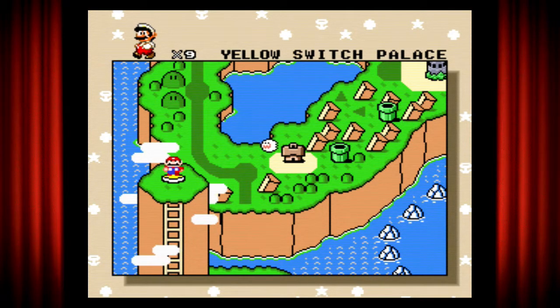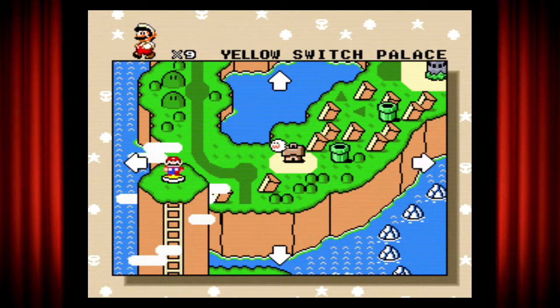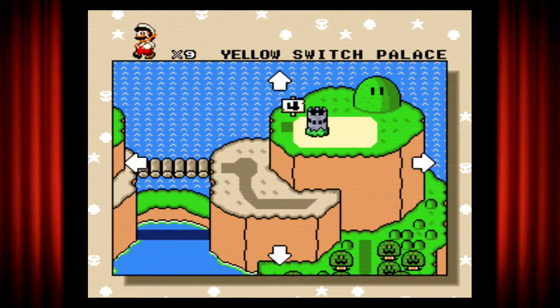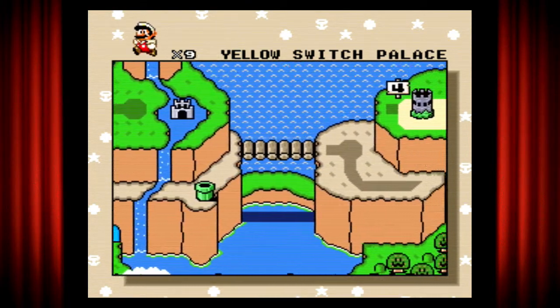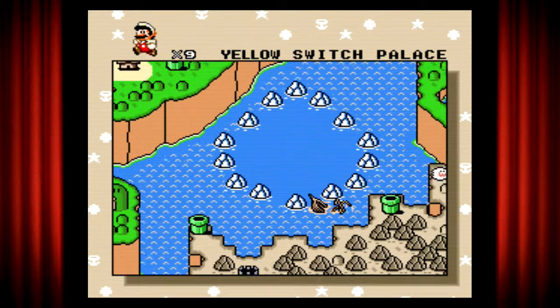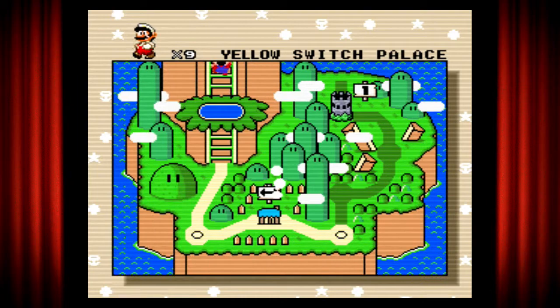I'm just going to see what the entire world looks like. And this is the entire hub of the worlds and levels. There are four, one of the castles, and there's that other castle from the original game. And we have ourselves the spooky woods, and an empty area over there. So let's continue on to the next level.